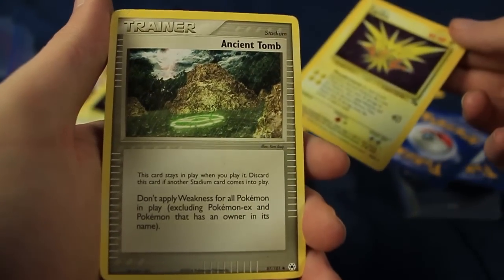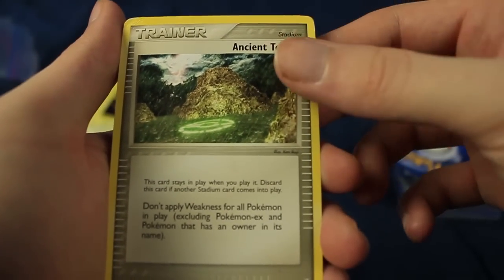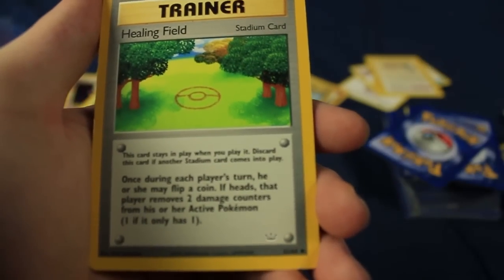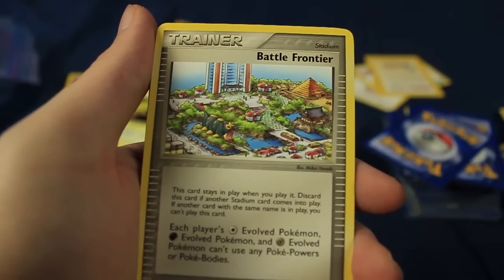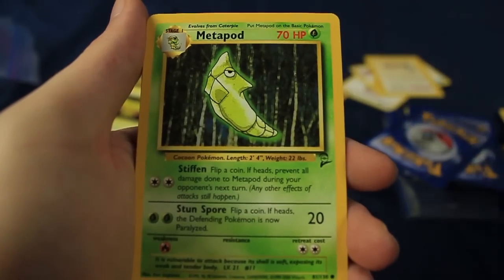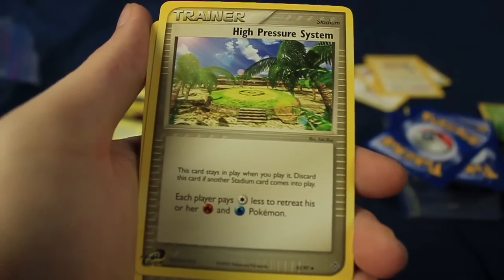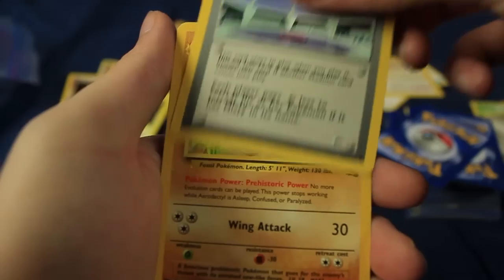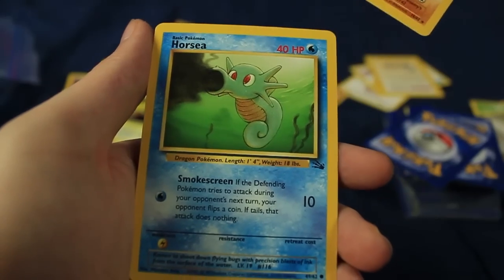I think we're past the shinies — that was amazing. I love you, Zapdos. We have Ancient Tomb, a Healing Field, a Sydney Stadium, Battle Frontier, Mystery Zone — that is indeed very mysterious. A Base Set 2 Metapod, Desert Ruins, High Pressure System, Life Herb, Cerulean City Gym. A Rare from the Fossil set — Aerodactyl right there. Very cool.